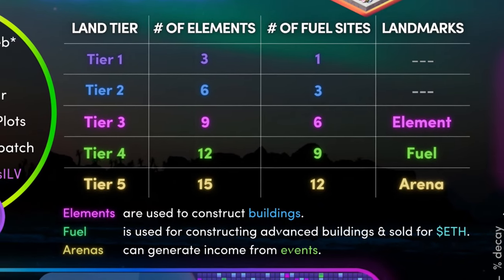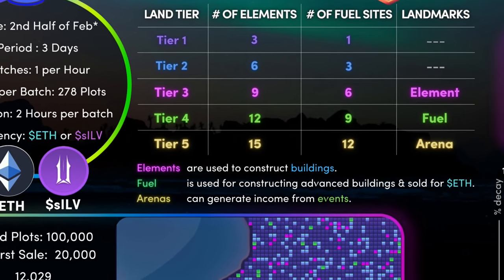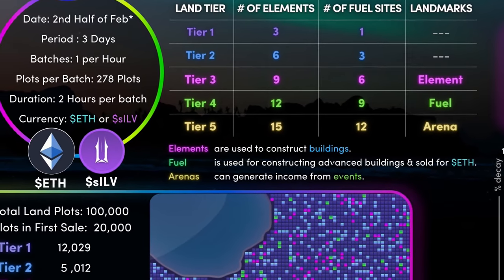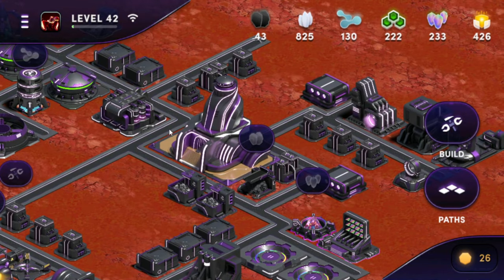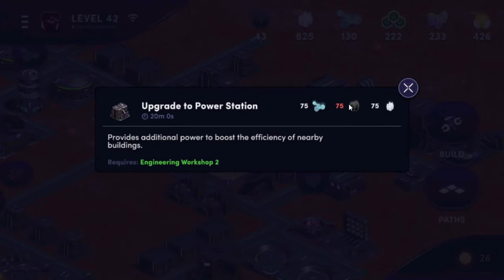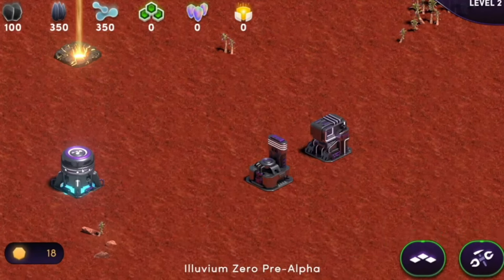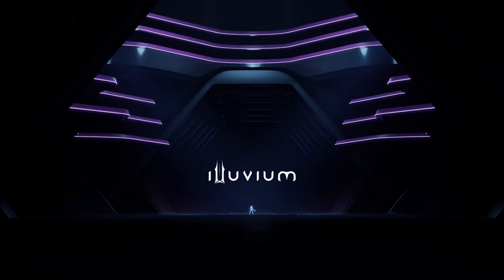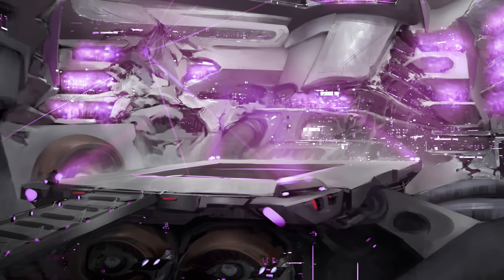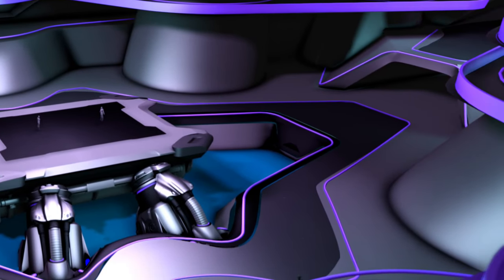Tier 3 landmarks will effectively boost the production of a specific element type beyond its normal production capabilities. Tier 4 landmarks are based on the types of fuel in the game and function the same as the element landmarks, giving a production boost to one of the three fuel types beyond the normal capabilities of your land. Tier 5, however, does not have a landmark, but is given a new bonus called an arena. These locations will be visitable by players and can host in-game competitions between guilds or big e-sports events for years to come. Each arena land owner may earn revenue from the advertising generated by these events.